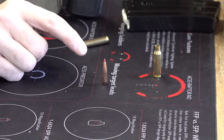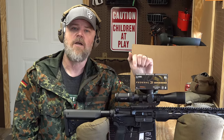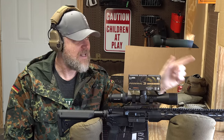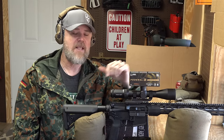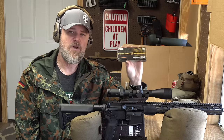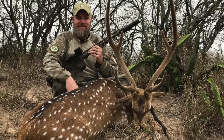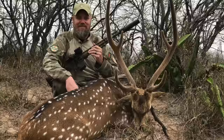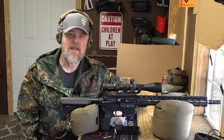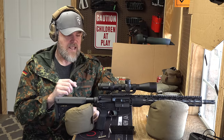This 123-grain 6.5 Grendel bullet has a long body with a lot of bearing surface for engagement with the rifling, a really awesome ogive, and a high ballistic coefficient. In the Federal 130-grain Berger load, the G1 BC is 0.56 — that's extremely high. On a day like today with a lot of wind, this thing is going to buck the wind far better than 5.56 or .223 ever could. I've had a buddy take a buck at 300 yards with a 6.5 Grendel, and I've taken an axis deer at about 125 yards — a clean, ethical, quick kill.